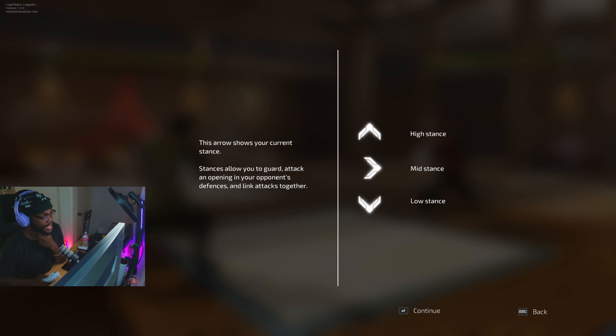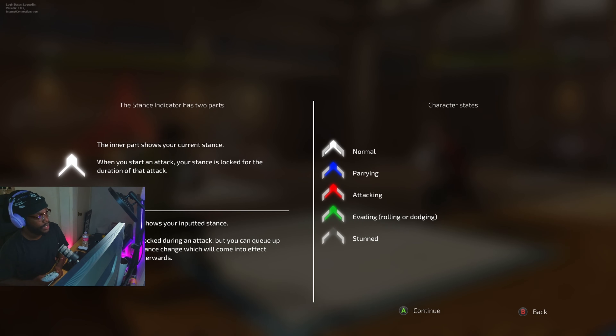Arrows show your current stance. Stances allow you to guard, attack, find openings in your opponent's defense, and link attacks together. The stance indicator has two parts — the inner part shows your current stance. Speed and weight. When you start an attack, your stance is locked for the duration of that attack. The outer part shows your inputted stance. You can queue a stance change which will come into effect immediately afterwards — that is so important to know.